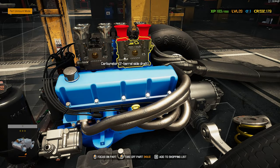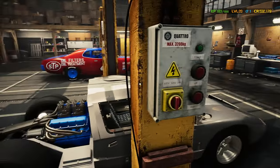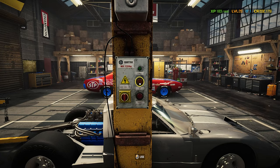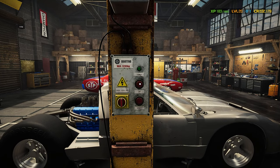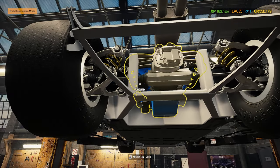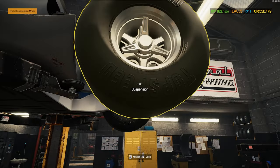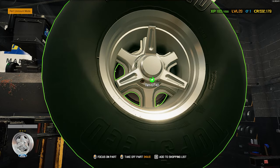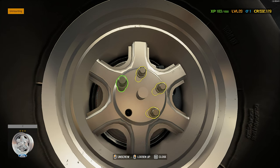Let's get started with getting this engine out of here. The cherry picker automatically goes to the back of the car. Let's get the gearbox disconnected — I guess this would be a transaxle for the GT40. We're probably going to have to take the rear wheels and tires off first to be able to get to those half shafts and get the gearbox out of here.